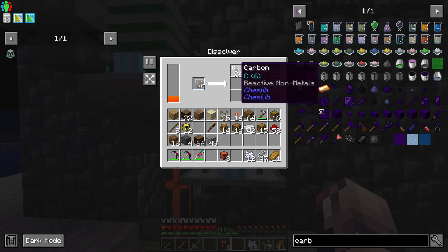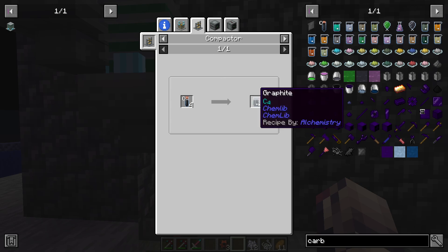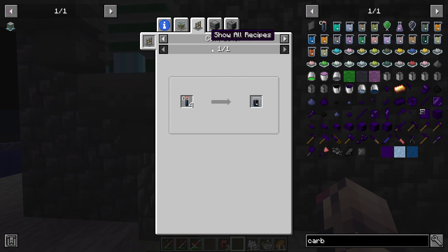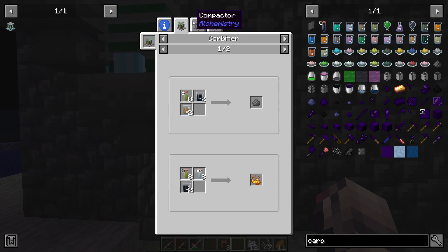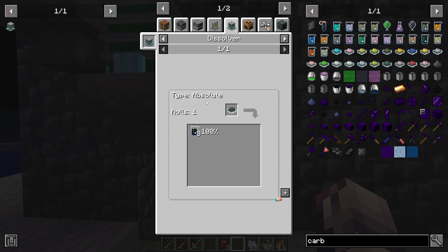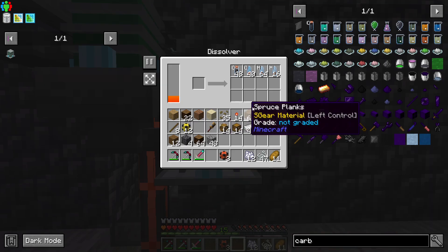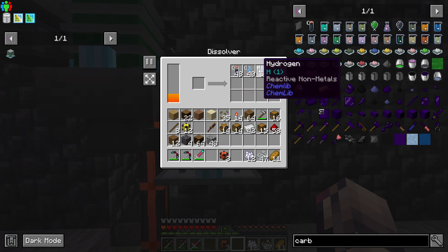Yeah, so we're getting carbon. And we need 64 carbon to actually make a diamond, I do believe. And if we look here, we should be able to see on the compactor we can make graphite. And then with this graphite we can make graphite dust and then diamonds after the fact.